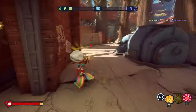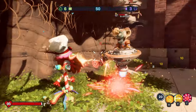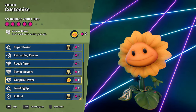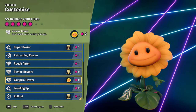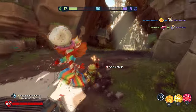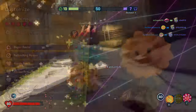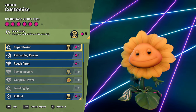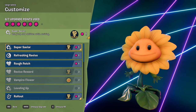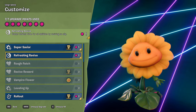Now like I said earlier there are some alternative perks for this loadout but unfortunately none of them work quite as well. So instead of Quick Egress I would recommend either using Vampire Flower which gives you health when dealing damage, and this enables you to continue to play as a very aggressive Sunflower. But for those of you who would still prefer to be a more supportive Sunflower but with some additional speed boosts, I suggest using Super Savior allowing you to jump and use abilities whilst reviving, and Refreshing Revive which decreases the cooldown of all abilities when you revive an ally.